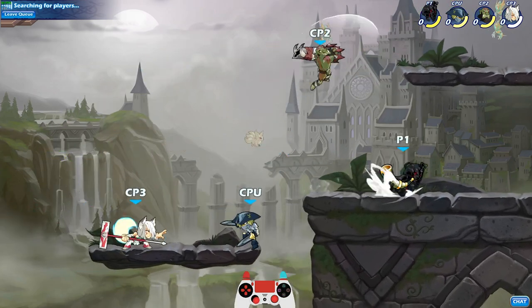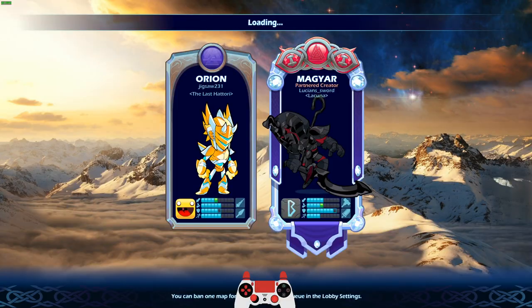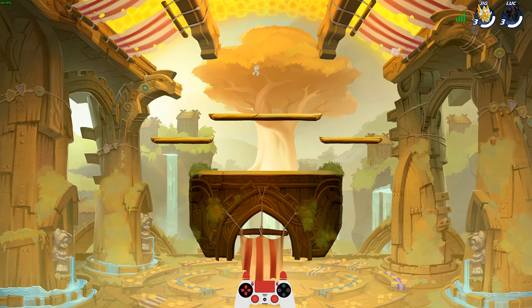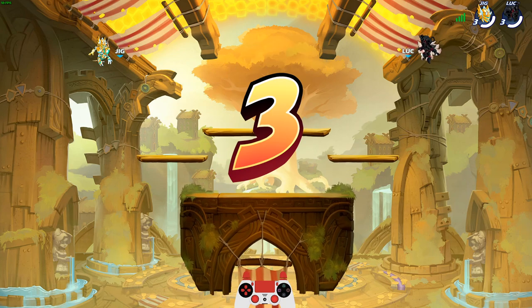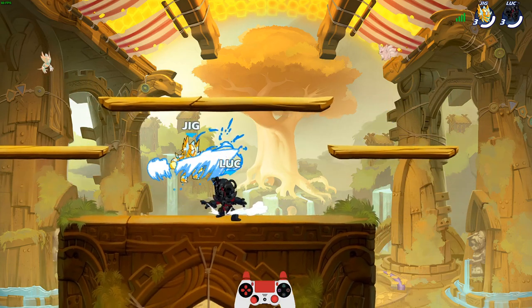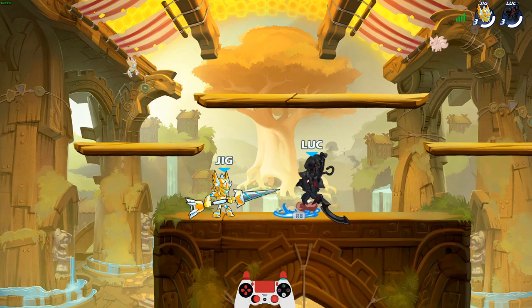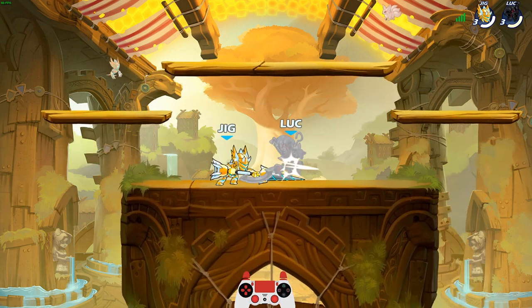Another thing we can do now that I have black colors for Magyar is we can do a strikeout team of all three greatsword legends in black colors, which I have never seen done before. I mean, probably it's been done before, but I've never seen it personally. All right, going against Jigsaw — technically not my first game with black Magyar. I have played Magyar a little bit since getting black.